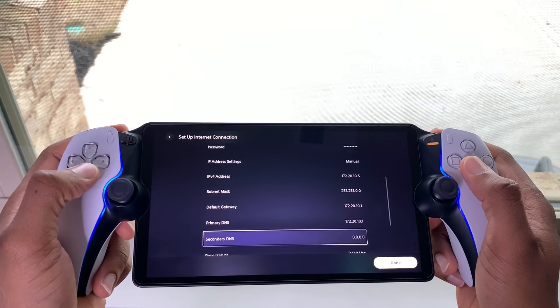Next, you want to set up manually. Then you want to enter your network name — this is your iPhone or Android phone's name. Then you want to go down to security method and you want to choose WPA3 Personal.